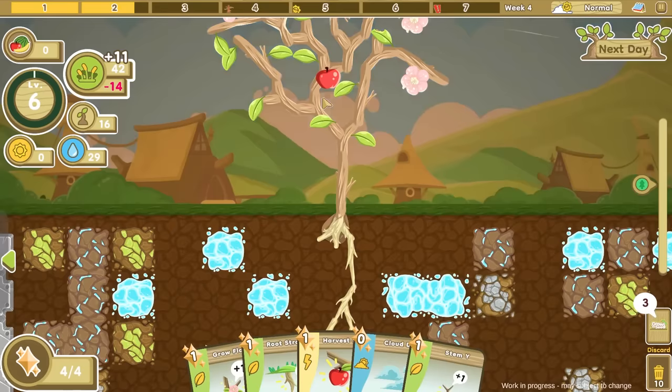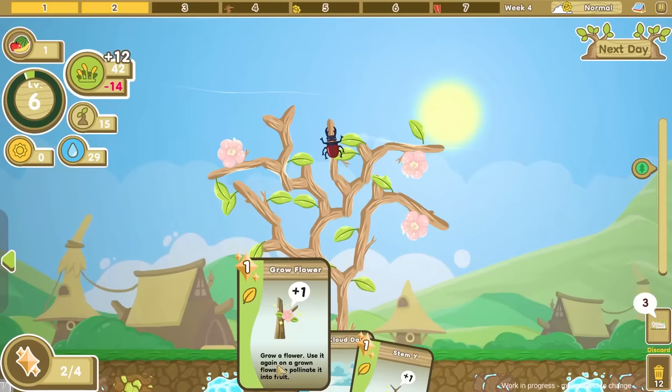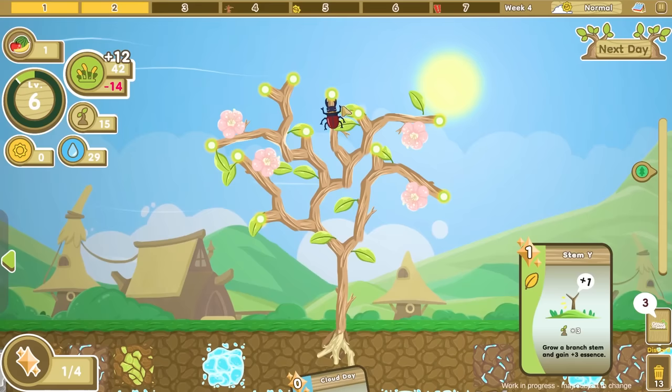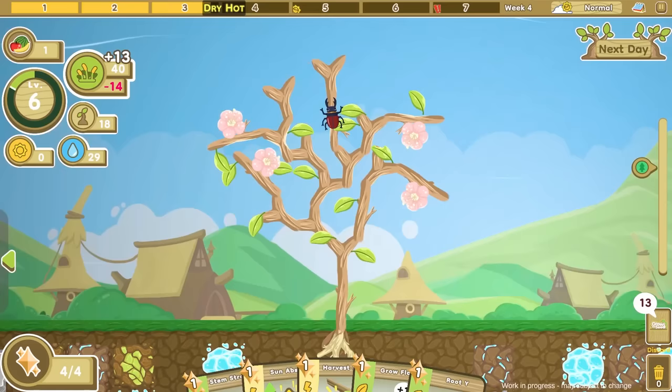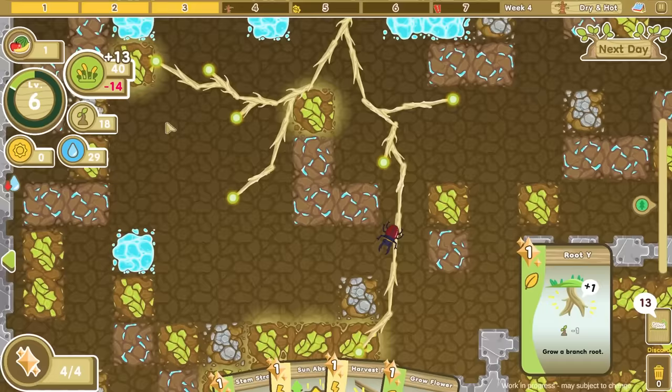There we go — we get to harvest a fruit right now. Delicious! Straight root again — we'll take that one right over here. I'm going to grow another fruit on that one, and grow another stem on this one. Today is a dry hot day, which means we get 50% less water. Not a huge deal, but the ground did give us more water so I'm happy about that.